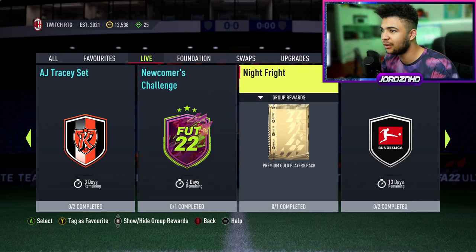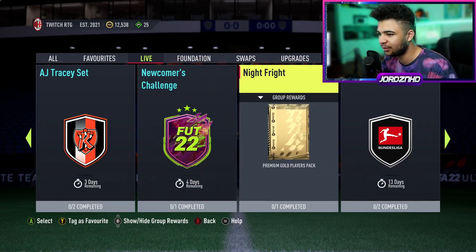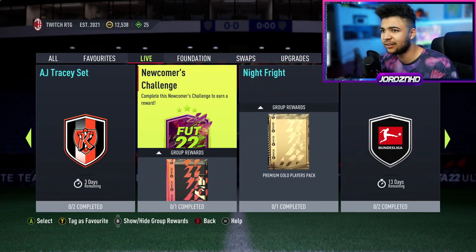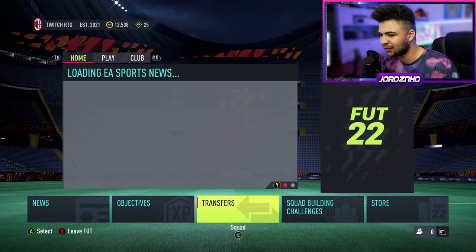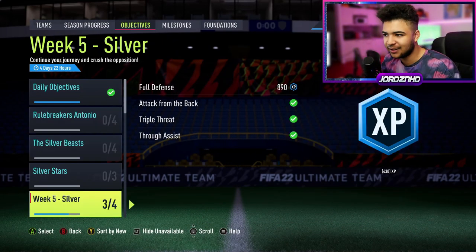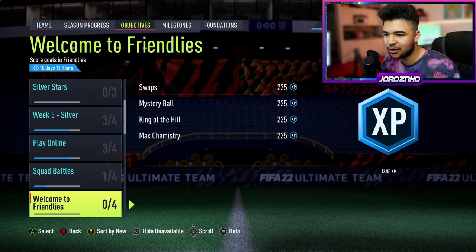You've also got Night Frights — that's a Halloween SBC for a premium gold players pack, about 25K I believe. And then you've got the newcomers challenge again. We could look at the objectives, but at the end of the day I was hoping for some good content today, being Sunday and Halloween. It's a bit upsetting because you'd assume EA would do something special for Halloween, but it's missing — it's lacking a bit.